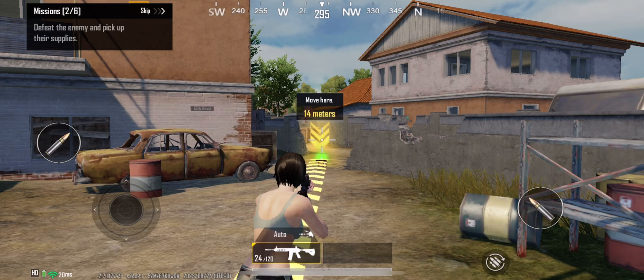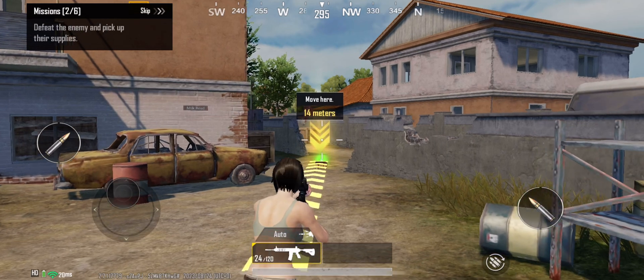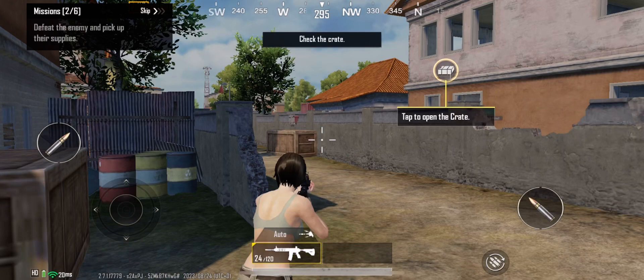Congratulations on defeating your enemies. Your enemies' supplies are inside the death crate they left behind. Go take a look. Check the crate.